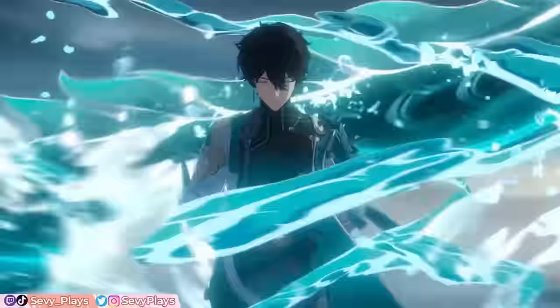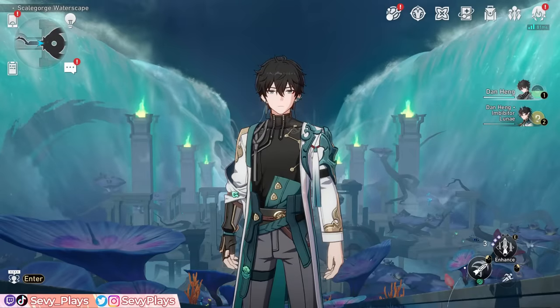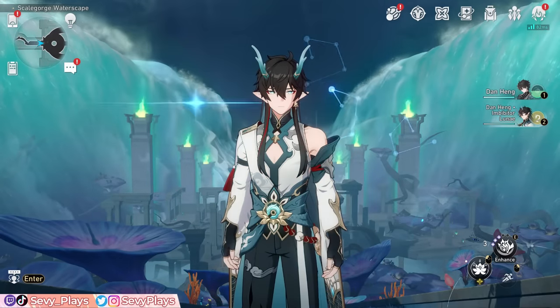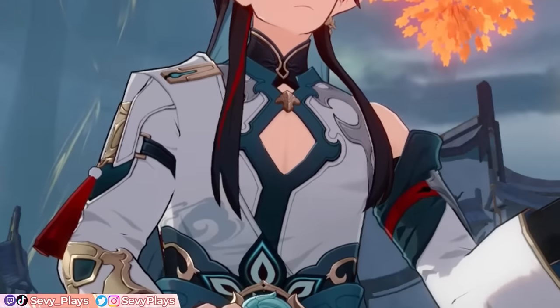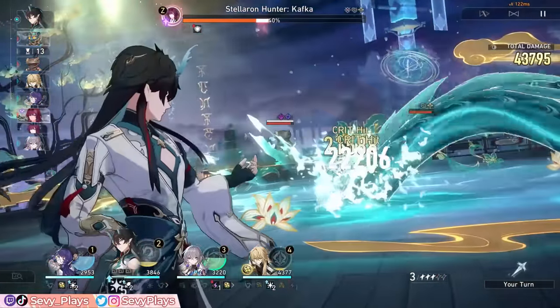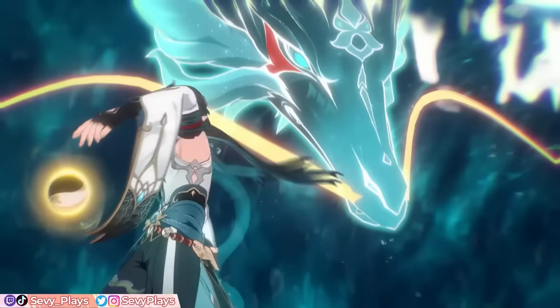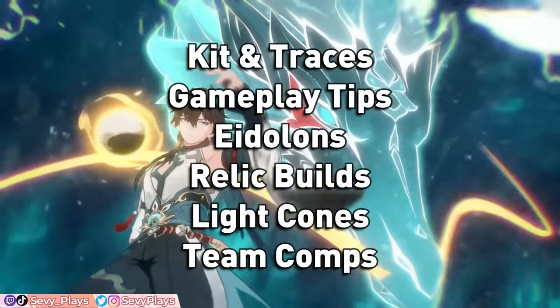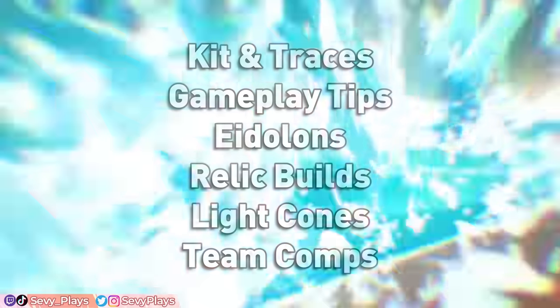Hey everyone, it's Seve. I'm super excited that we actually get a 5-star version of our free 4-star buddy Dan Hung in the form of Imaginary Destruction Unit, Imbibiter Lunay. Aside from being more fashionable, Imbibiter Lunay comes with incredible power fitting of his High Elder status. This guide will discuss how to maximize that massive damage by covering his kit and traces, gameplay tips, eidolons, best relic builds, light cones, and team synergies. Let's get into it!